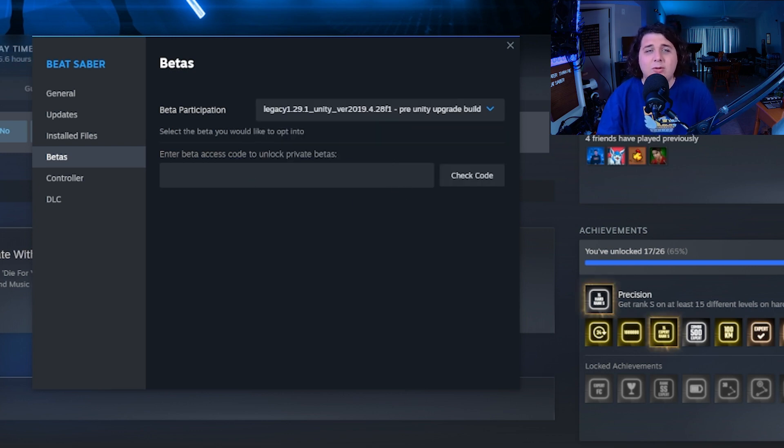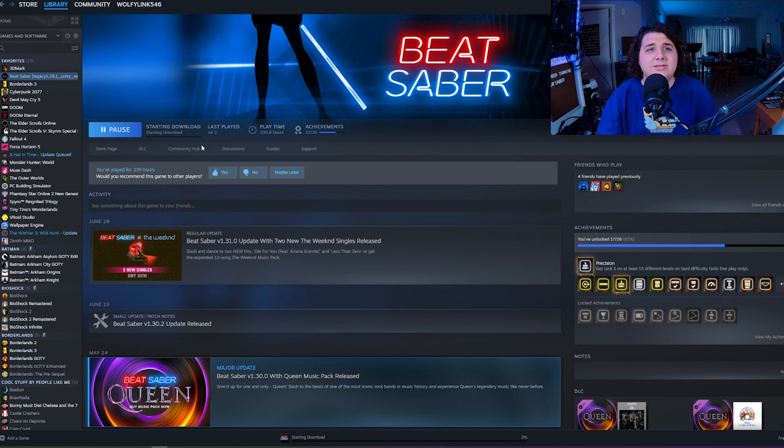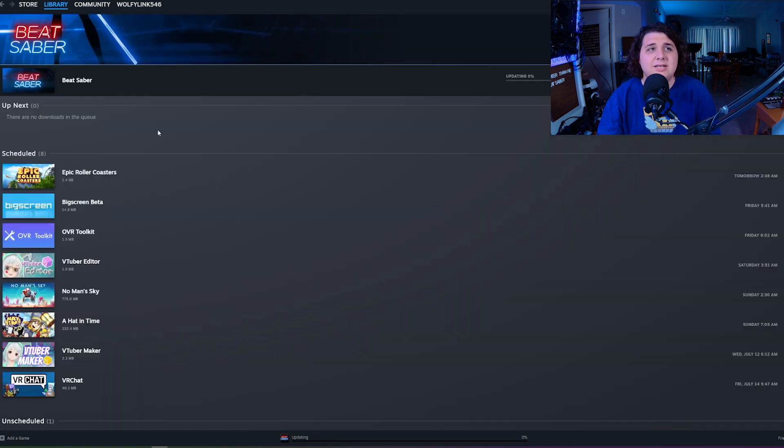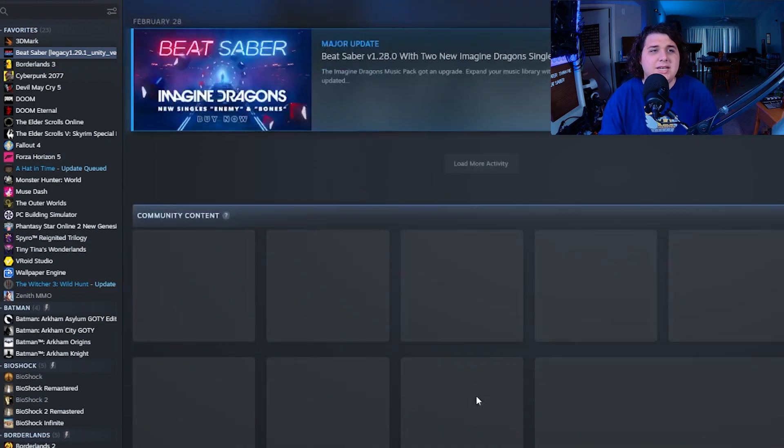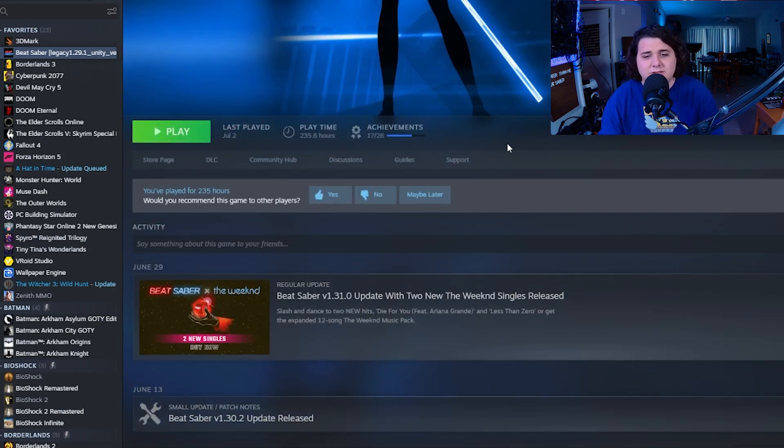From here, we're going to select the Legacy 1.29.1 Unity version 2019.f.28f1 pre-Unity upgrade build. This only really exists for the sake of modders. We go ahead and select that, close that, and it's going to just download right away. You'll notice that your Beat Saber now has this Legacy 1.29.1 Unity label next to it, which just lets you know it's in beta mode — so don't try to buy any of the new DLCs and just focus on the old version.